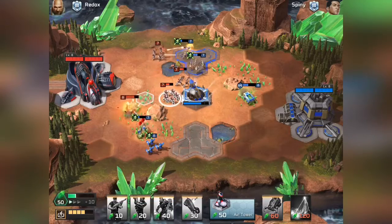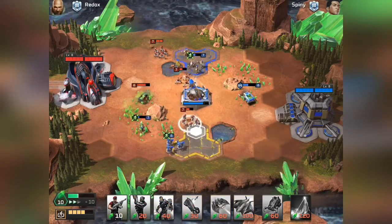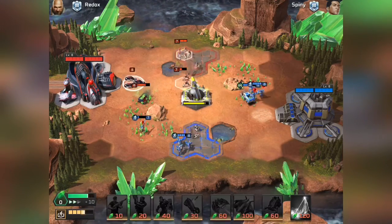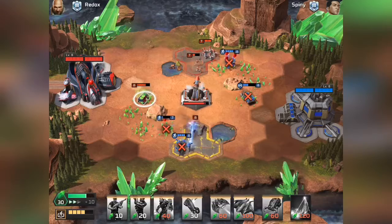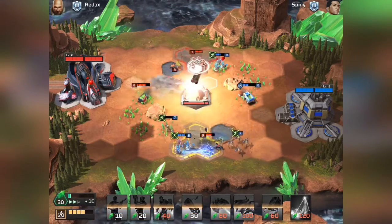We are going to rotate our units as best we can, trying to prevent him from getting this launch pad. The Attack Bike should be able to hold on — tile block him. There we go.